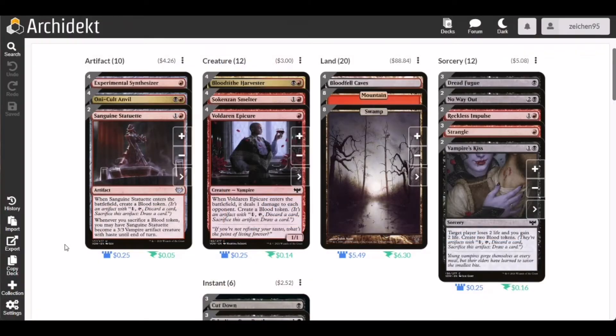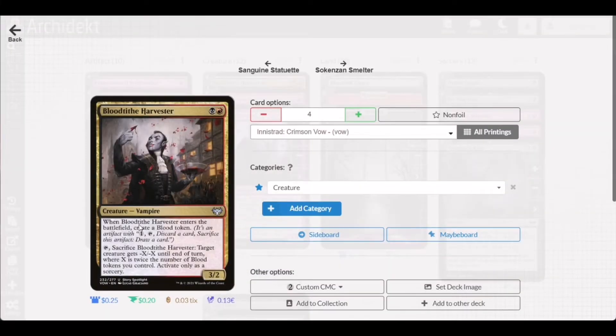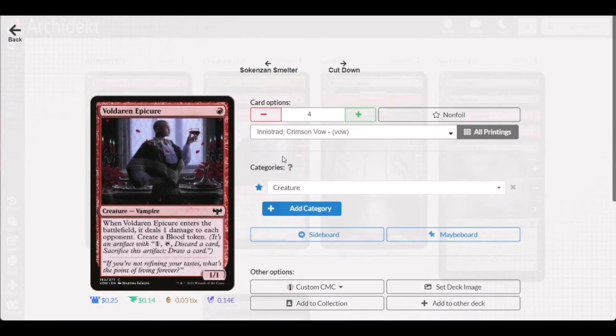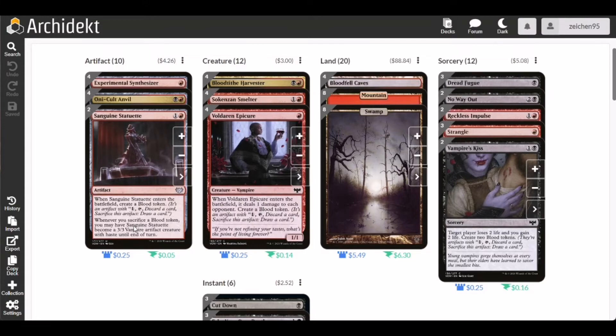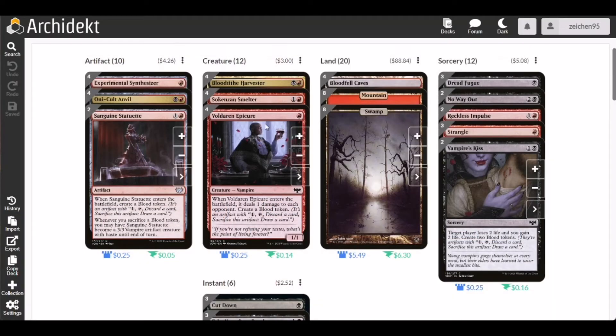For blood token sources, we have Blood-Tithe Harvester, a common black component that creates a blood token and can also give an attacking creature -X/-X based on twice the number of blood tokens you control. We also have four copies of Voldaren Epicure, which creates a blood token and deals one damage to each opponent. These blood tokens will activate Sanguine Statuette into a 3/3 or be used for card cycling or other purposes.